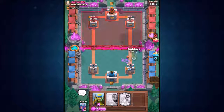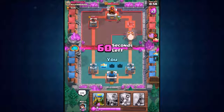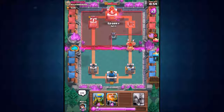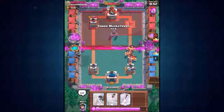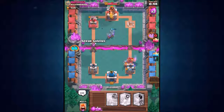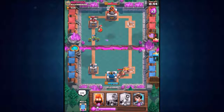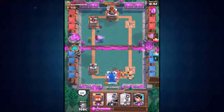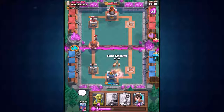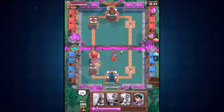Mirrored fire spirits take out those minions for only two elixir — a great trade. Melee goblins on the tower take it down pretty quickly. We're winning the third battle in a row! Sparky's up — but instead we let him take the tower and go in with three musketeers. They get taken out again — we're in a bit of trouble here.